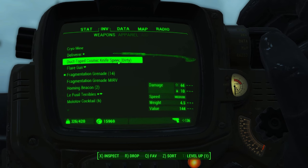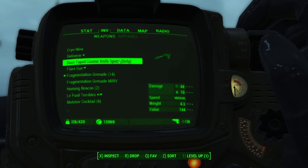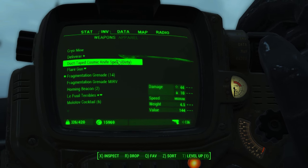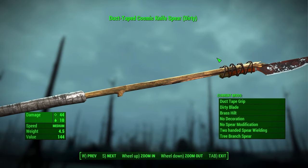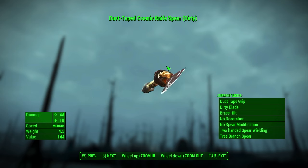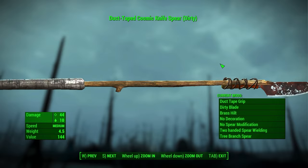We just got a duct tape cosmic knife spear that's dirty. Is the dust gonna come into this at some point? I'm also never gonna use this because melee and Bethesda — blech. But we'll keep it. We got ourselves a duct tape cosmic knife spear. Nifty.